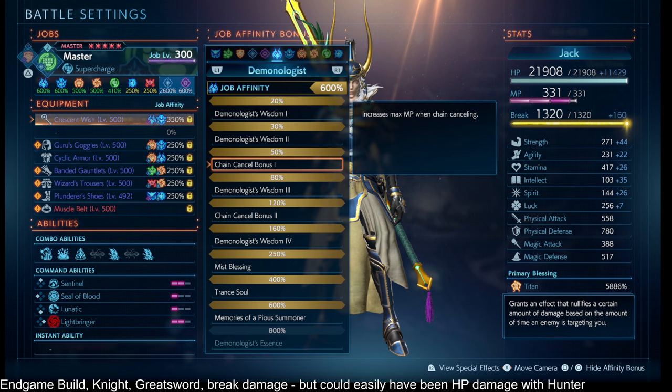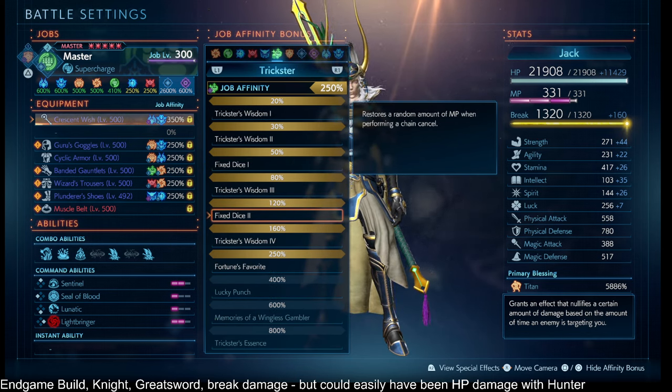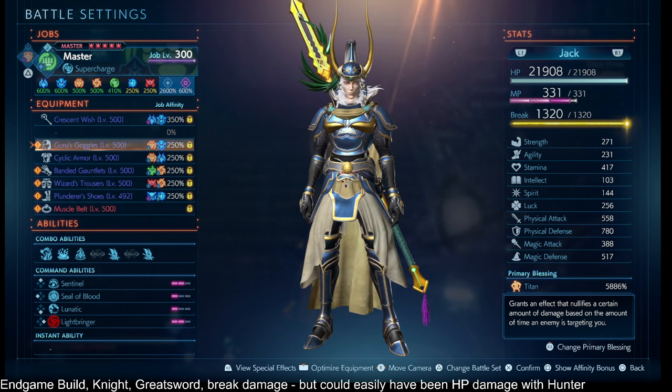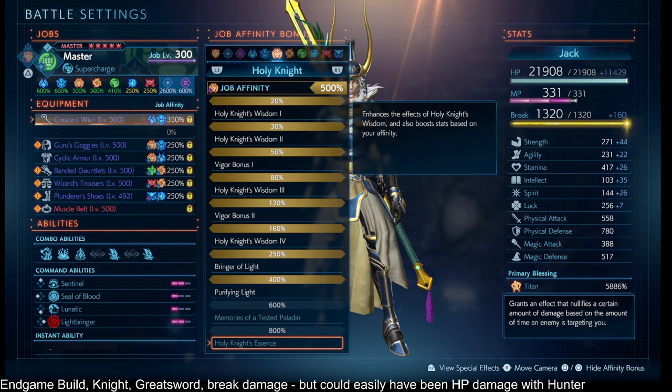We have Summoner 50% and 120% — every time you chain cancel, you get some max MP. And then we have Gambler 50% and 120% — every time you chain cancel, you get a random amount of regular MP based on your luck. I don't have very much luck so this is not very reliable, but it helps in a co-op rift, or if it's a very slow rift and I just don't want to use up an ether or high ether, or if I'm in the world map and the host doesn't touch the cubes. This is my workaround for the times where the cubes are not touched or the megalixir is not used.